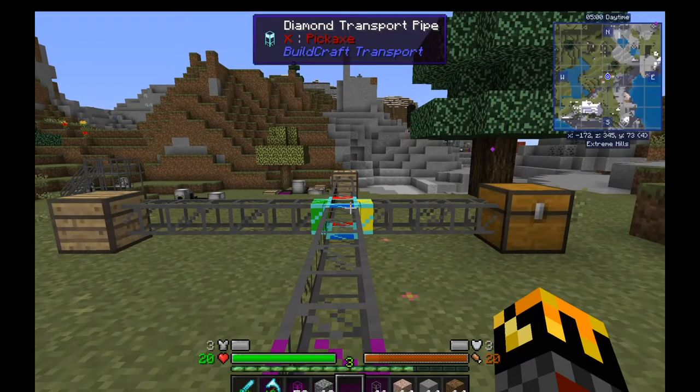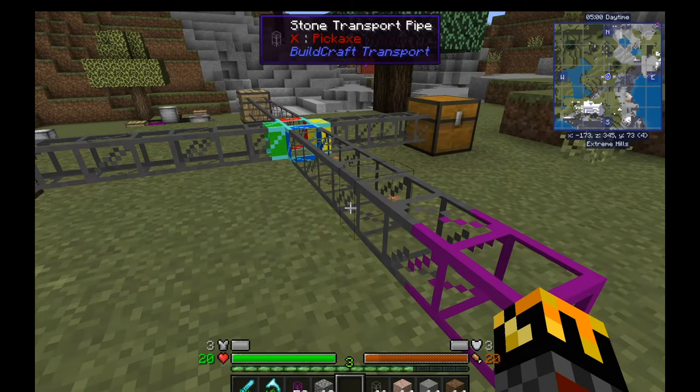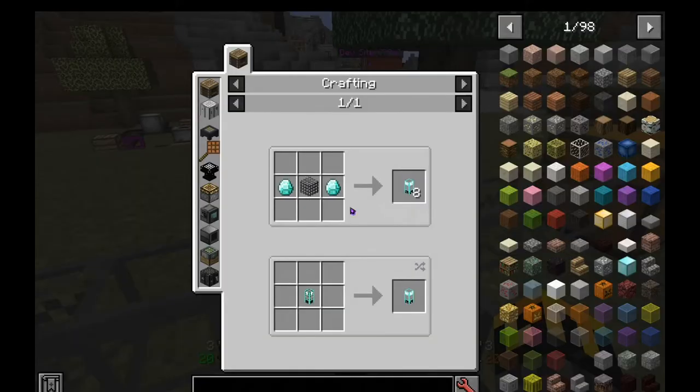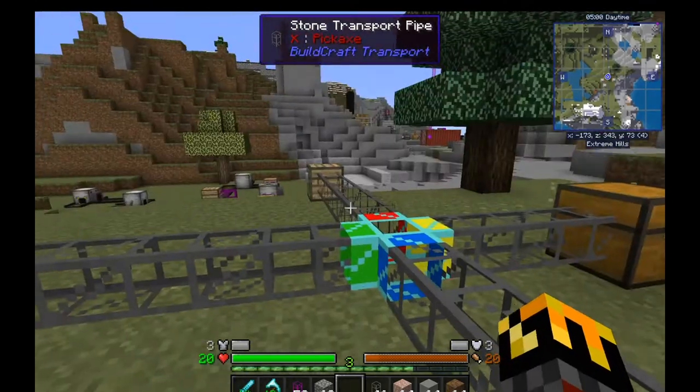I'm back for another basic tutorial on how to sort items using BuildCraft. To sort with BuildCraft, it's pretty simple, slightly more expensive though, because you need diamonds to make diamond transport pipes. As with all pipes, it crafts 8 per time. I've got a very basic setup here.